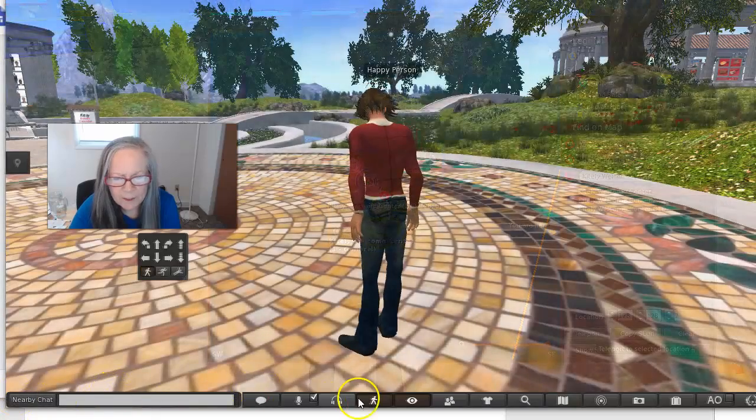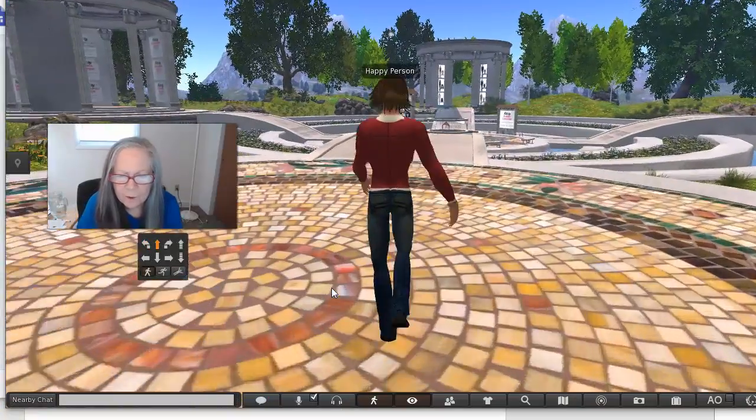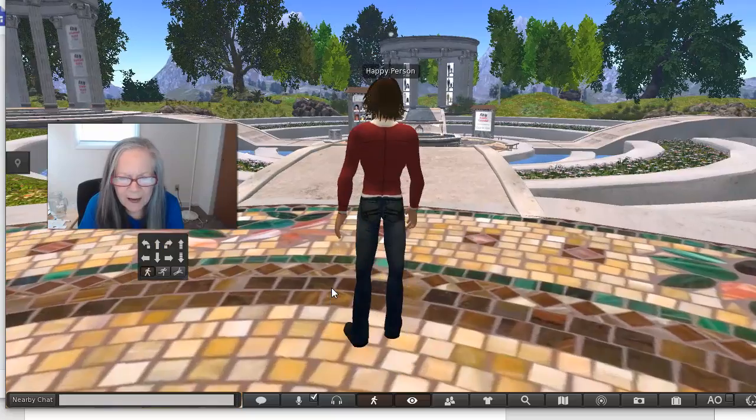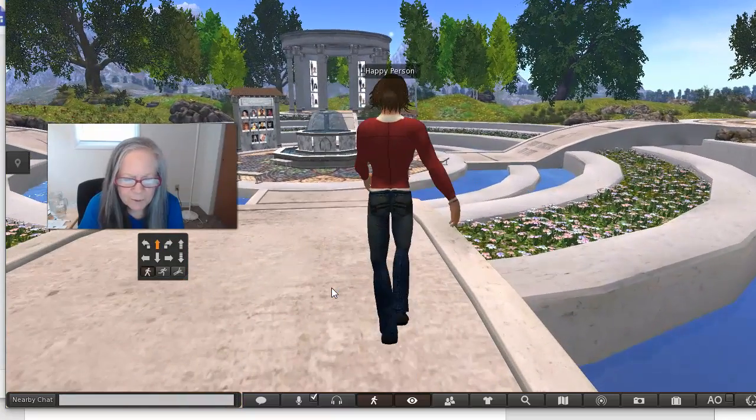You'll land somewhere generally in this area and start walking. You want to go over in the direction of the avatars. There are lots of other things that are available to you in this area.